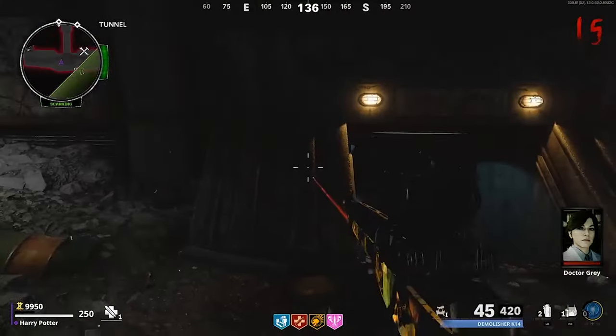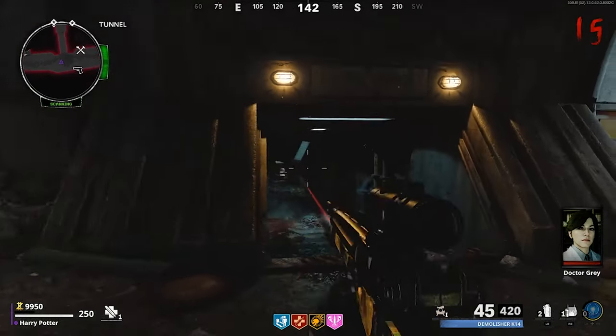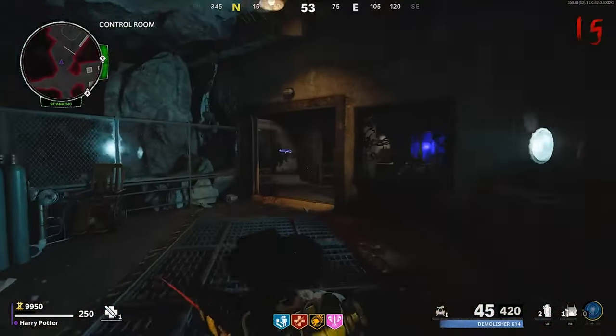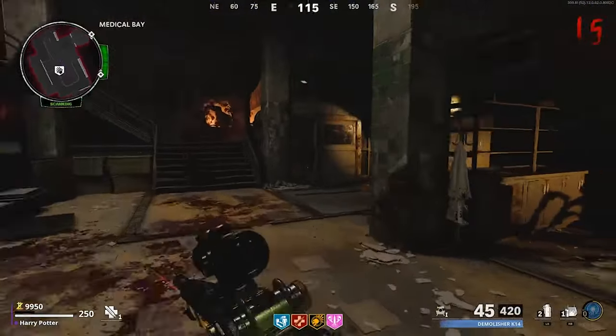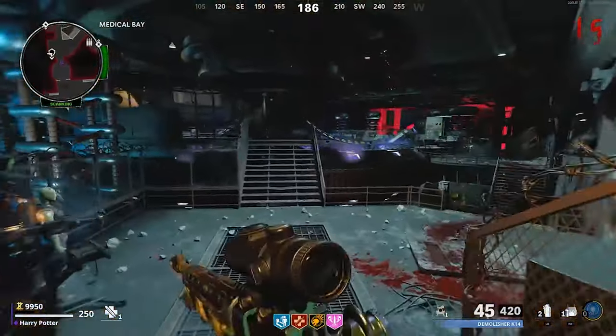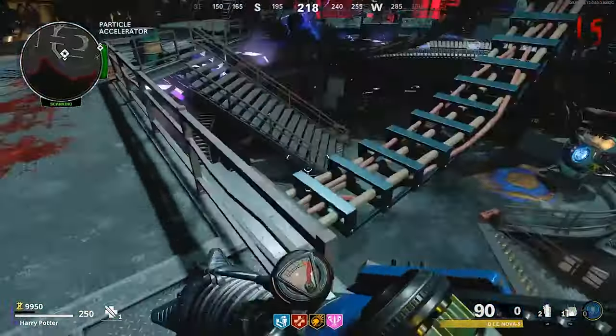Once you've got your upgrade — or even if you don't want one — make your way down into the particle accelerator room. Before that, you're going to need Juggernaut tier 3 and Quick Revive tier 3, just so you don't get killed by the dog's gases. Apart from that you won't die — you'll just take a little damage.